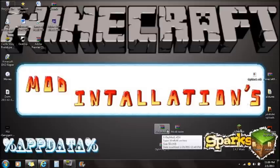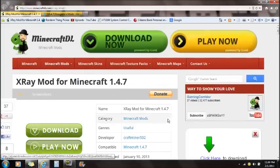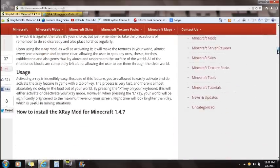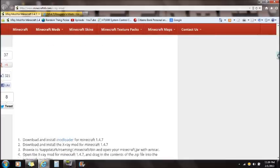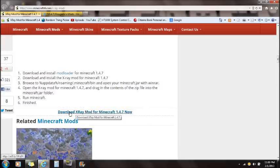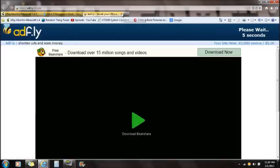You can see that there's X-Ray Mod and Modloader down right here, so if you guys don't have those installed, they will be in the description. So the first link will take you to the X-Ray Mod page. Now scroll all the way down and you'll see how to install X-Ray for Minecraft 1.4.7. You'll also need Modloader. Download X-Ray Mod for 1.4.7 — this will take you to the AdFly link and you guys just download it.